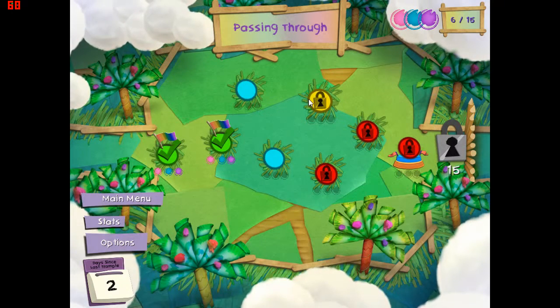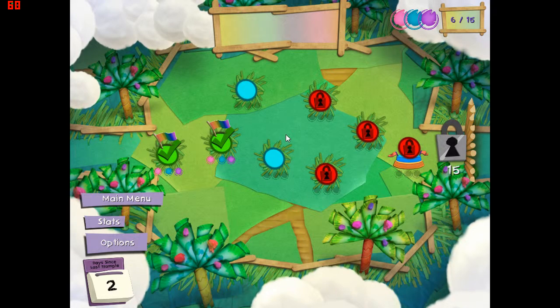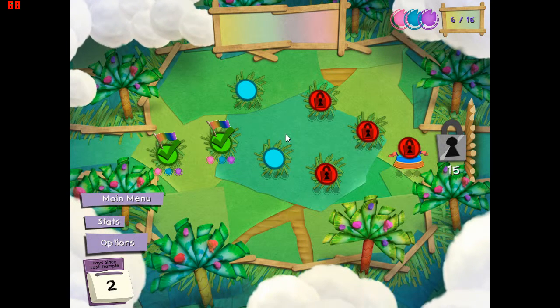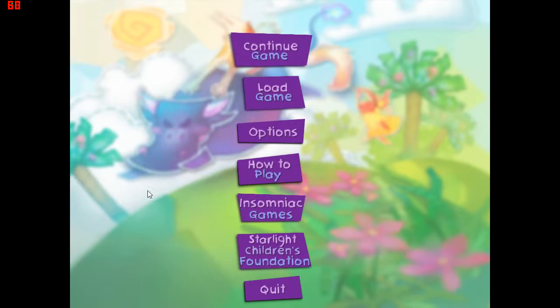Hi there, welcome to a different game for James. This is called Slowdown Ball. Let me just pop back to the main menu - it's from Insomniac Games, and all the proceeds from this game go to the Starlight Children's Foundation. If you click there, that would take you to their website.